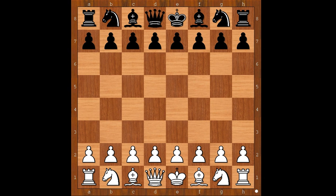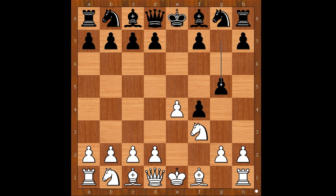Paulsen had the white pieces and he started with e4. Blutchley played e5. f4 - the King's Gambit, accepted. Knight to f3, preventing queen to h4 check. g5, defending the pawn on f4, and in some lines black is threatening g4.